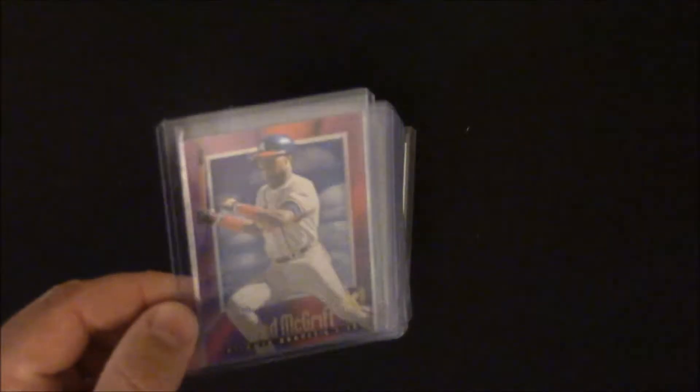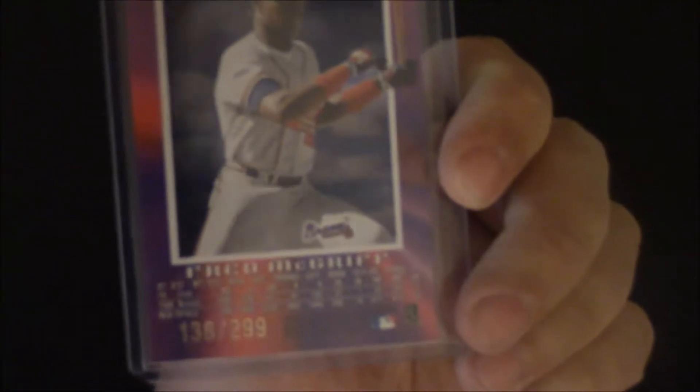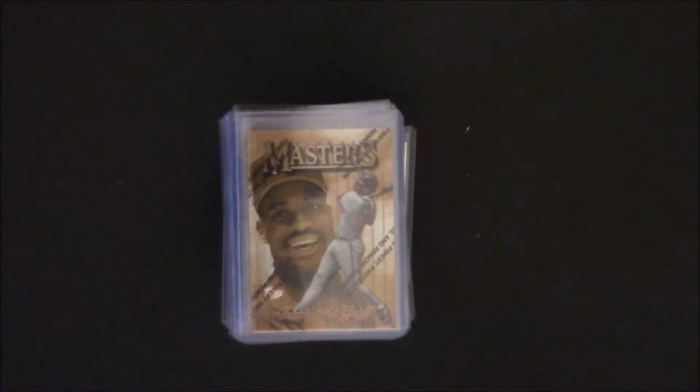This is the EX 2000 — this is the credentials, numbered to 299, and this is the essential credentials numbered to 99. I have two of those. I don't always keep doubles but some of these harder-to-find inserts, if I pick up more than one I just stick them in the box.